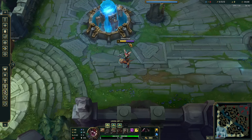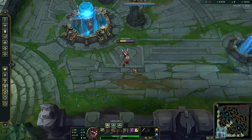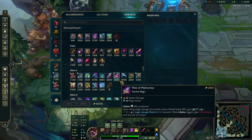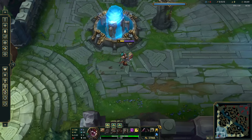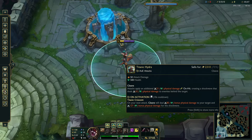My max HP right now is 910, so anything that scales off max HP — enemy damage like Vayne W, items that scale off max HP — counts both health bars added together as if I had one. If I buy Titanic Hydra, it gives 500 more so I have 1400 max health. That item deals 3% of my max health as cleave damage — 3% of 1400 is 42, and that checks out.